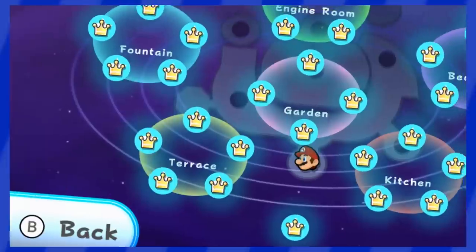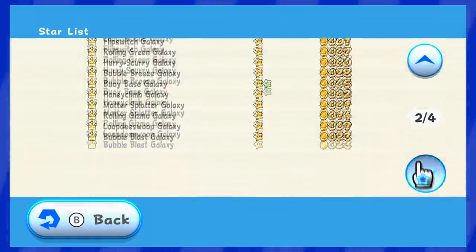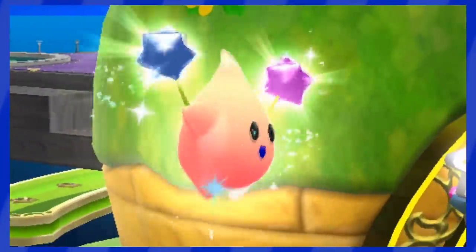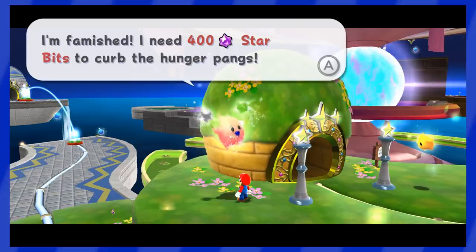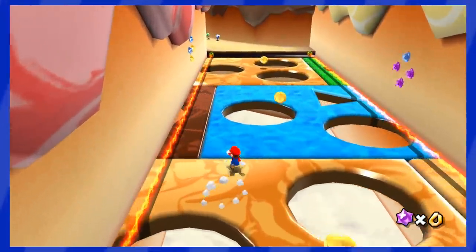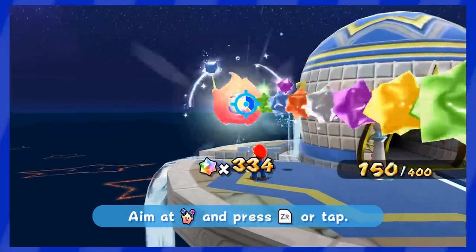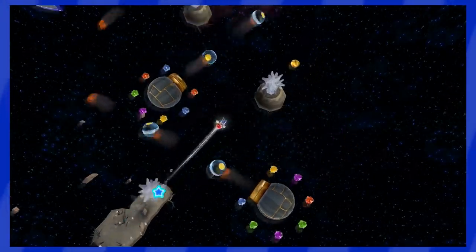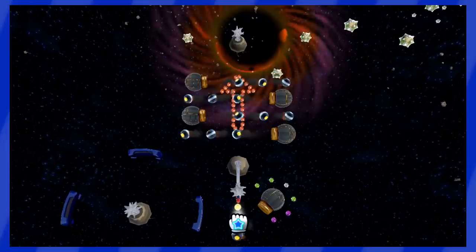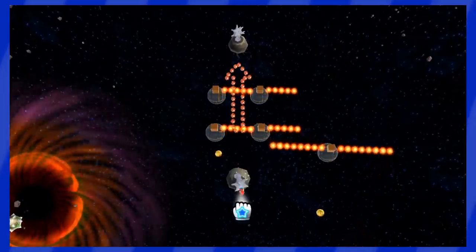And now, everything is done on my screen — no more comets, no more secrets. All we have left are Hungry Lumas waiting patiently next to the World Hubs. Get ready to grab a bunch of Star Bits: we need 400 to feed the one unlocking Sweet Sweet Galaxy, which doesn't force us to collect more. 400 more Star Bits are needed for Sling Pod Galaxy — and this one is a nightmare, forcing us to collect a lot of Star Bits. My best run there was 54 Star Bits. Ouch.